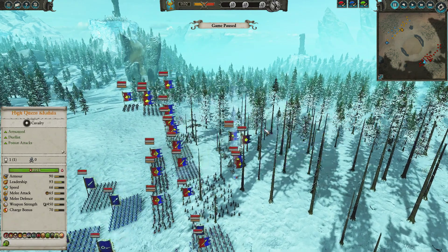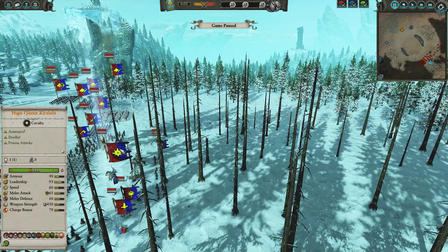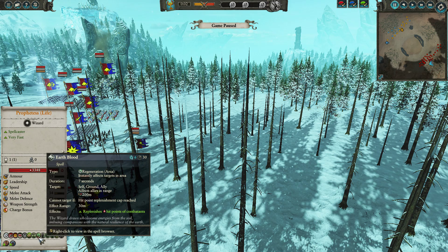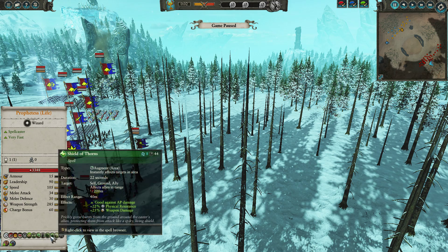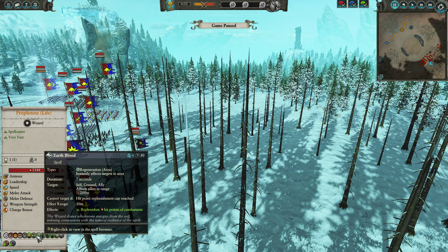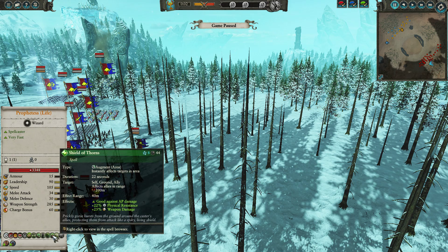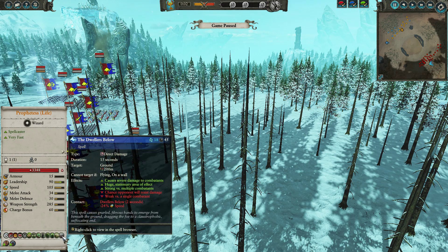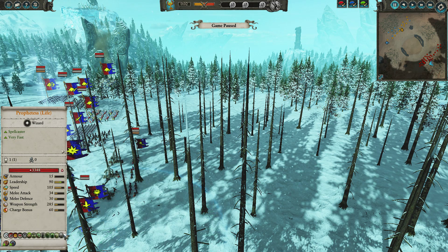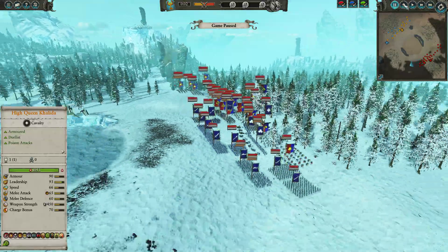For Bretonnia, we have the Prophetess of Life, which is a bit of an unusual pick — not something you see very often. She is mounted on a Pegasus. She's got Awakening of the Wood, Earthblood, Flesh to Stone, Shield of Thorns, Regrowth, Dwellage Below, Arcane Conduit, Lifebloom, and Rite of the Lady. Interestingly, no Bombardment spell, which I think is really good in this matchup.